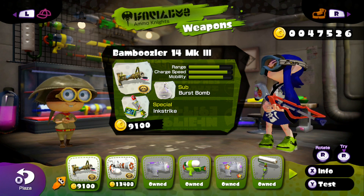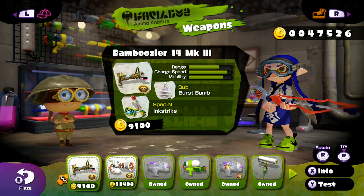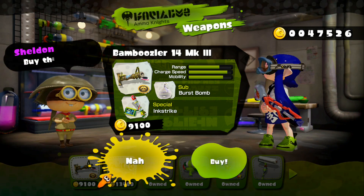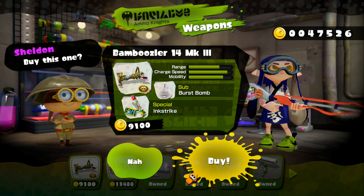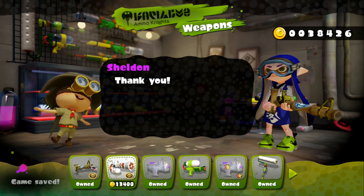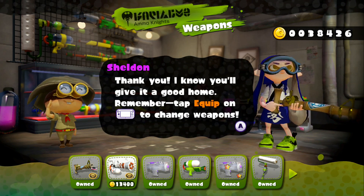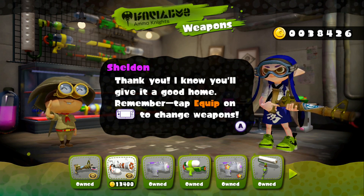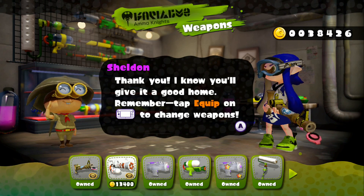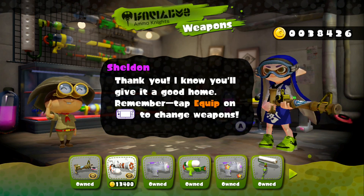The sub comes with burst bomb and a special ink strike, so there's another sniper weapon. It's 91 coins, so let's purchase it. I'm gonna buy it and equip it. I already bought it, I just need to equip it. I'll have enough left for the last one to showcase on my next video, but I should still gather some coins — look at the price of that, very expensive.